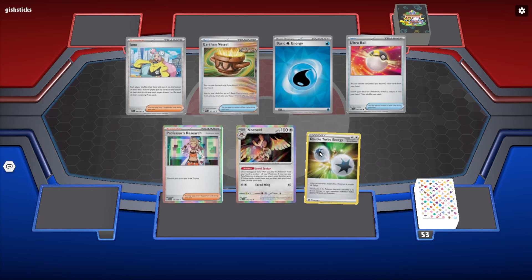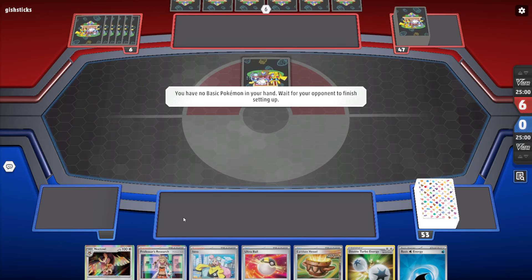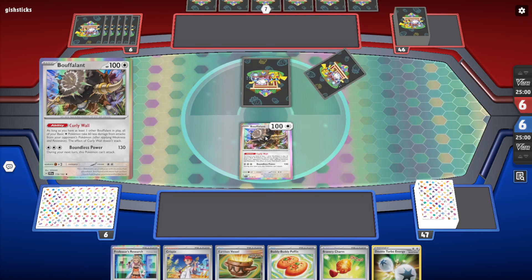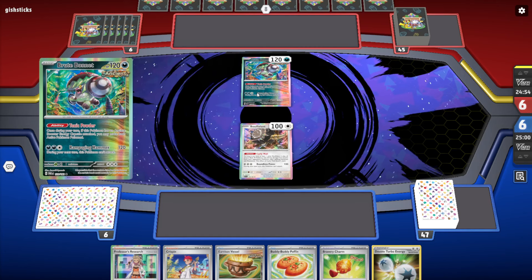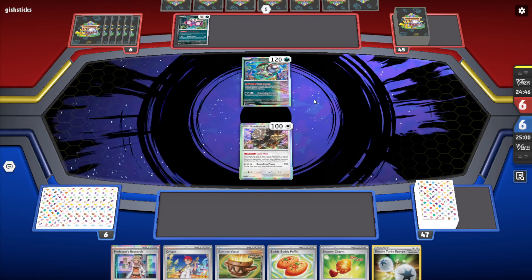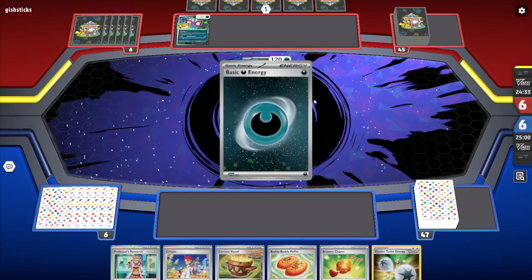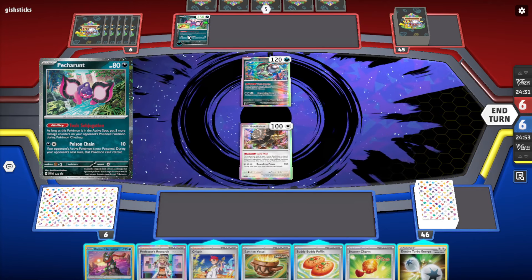We're into game number one and our opponent is going to be going first — we're going to mulligan this hand away. Going first is obviously much more optimal for this deck because you can't use your Beatdown attack on your first turn; if you could it would be absurdly broken. We see a Brute Bonnet from our opponent — it looks like the first-turn donk deck, but wait, they're playing a Charm? And they do have energy, so maybe not.